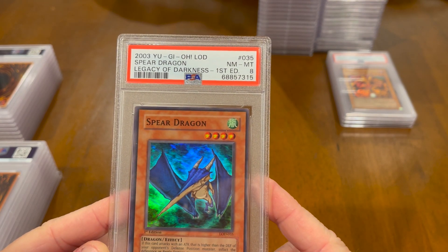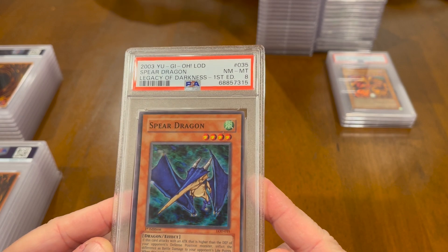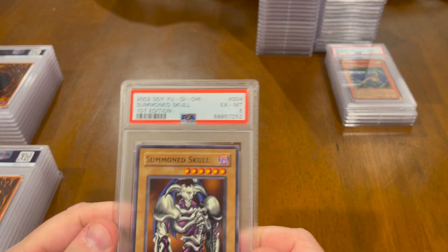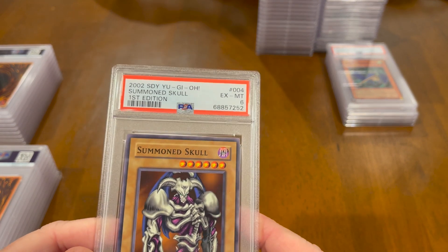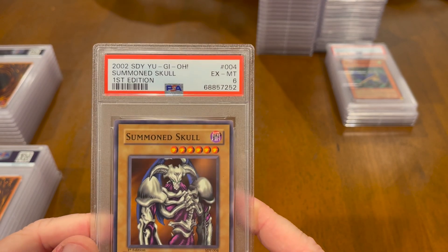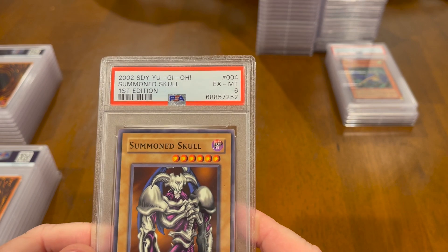Sphere Dragon — this is Legacy of Darkness, First Edition — 8. Summon Skull — this is from Starter Deck Yugi, so this is a common card, but still because it's Summon Skull, people are collecting these. And it is First Edition Starter Deck Yugi. It's only a 6.